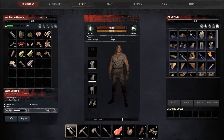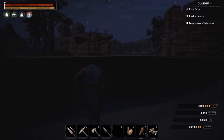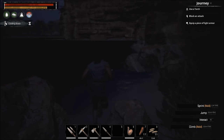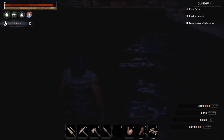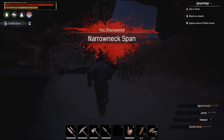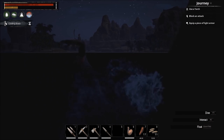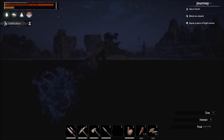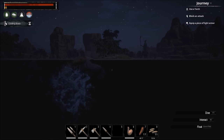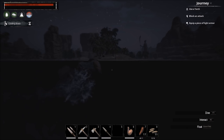You can fill your water skin by putting it on your hotbar and clicking it when you're standing in water. I scouted a Dafari camp — and you can see that as I'm scouting these camps I'm leveling up. That's the key to leveling in this game, which is what I want to discuss: doing your journey is a very, very quick way to level. I logged on at level 12 and I'm already halfway through 13. I still need to do a block, equip a torch, and equip a piece of light armor.